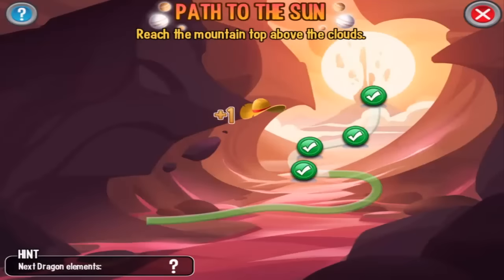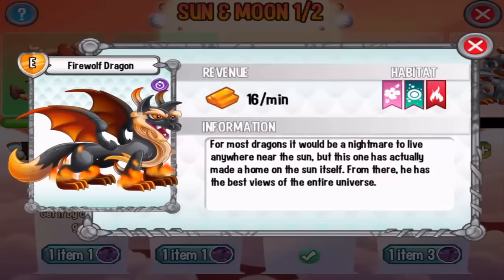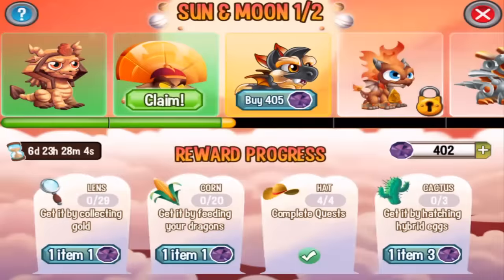The fire wolf dragon costs 405 gems — we'll get it very soon. Check out the next episode where I'll get more gold, feed dragons, and hatch some eggs in order to buy this dragon for fewer gems. Until next time, have an awesome day and have fun in Dragon City!